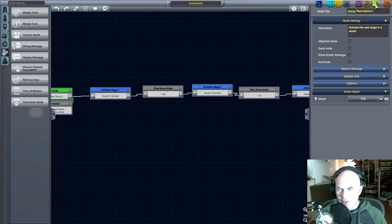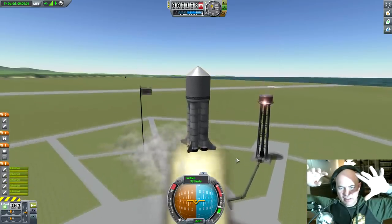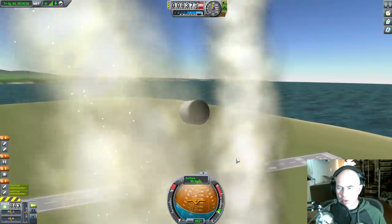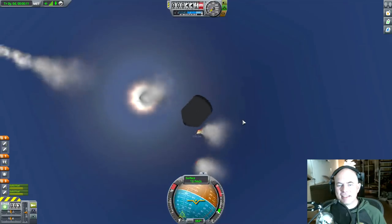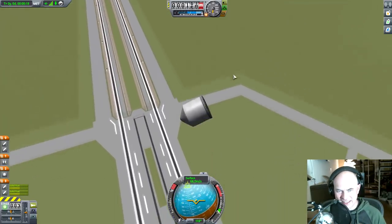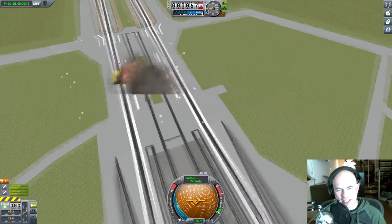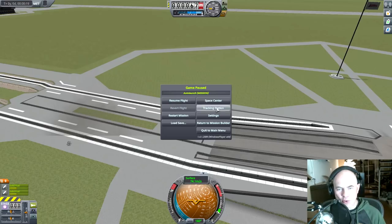So let's save this and launch it and see what happens. I shouldn't have to touch anything — it should just do this on its own. That was quite impressive, I have to say. Computers — you just can't trust them. I like how the fairing is intact but everything inside it exploded. 10 out of 10, would rocket again.